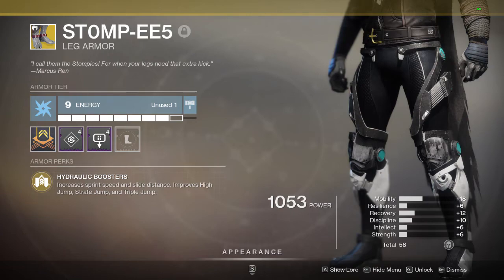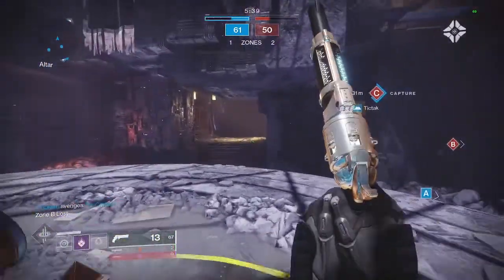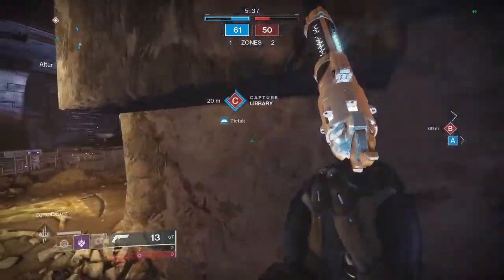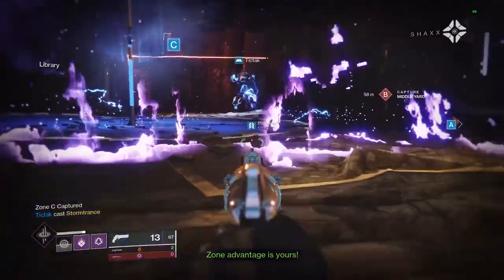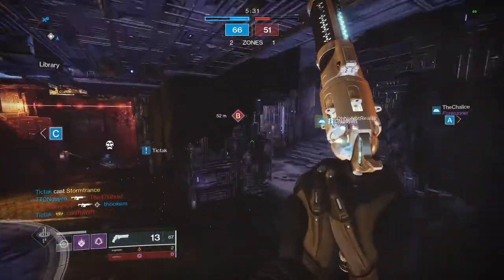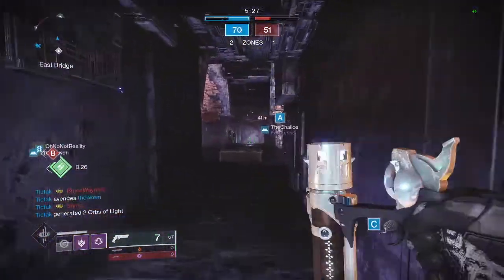Next we have Stompies, aka 'We're at a jumping puzzle, let me switch' the exotic. Hunter jumps are pretty crap by themselves — I think we all know that. Stompies basically just crank up the dial on the jump and allow you to jump higher and move faster while they are equipped. This is a great all-around exotic piece that you can use literally anywhere in the game and see some benefits. If you're struggling with a jump puzzle, toss them on and it's way easier. These are basically the Lion Rampants of the Hunter exotics and are absolutely worth getting your hands on.